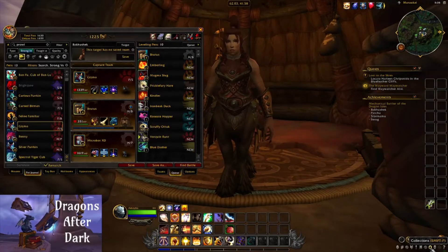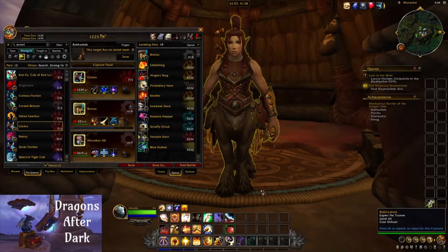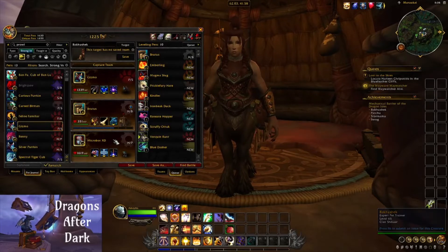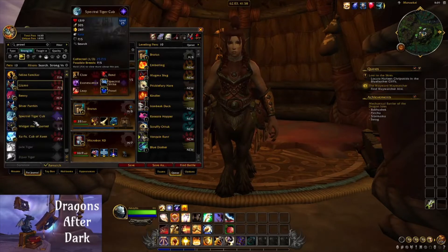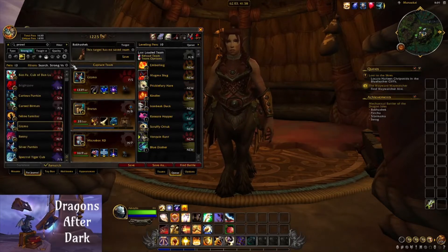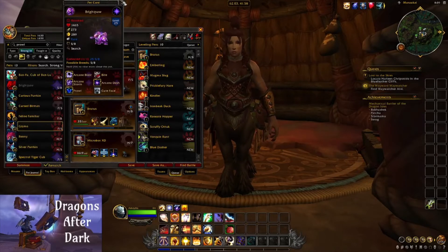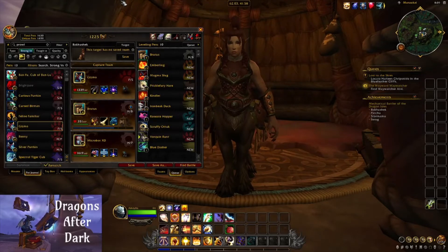My team for today is going to be really simple because her team is really simple. I've got Gizmo in slot one, an optional level pet in slot two, and the Microbot XD in slot three. If you don't have a Gizmo you can also use a Zufu in slot one with Prowl and Moonfire. I prefer Gizmo because he's essentially an in-game replacement for Brightpaw, with Prowl and Arcane Dash — I've really been enjoying him since we got him in Shadowlands.